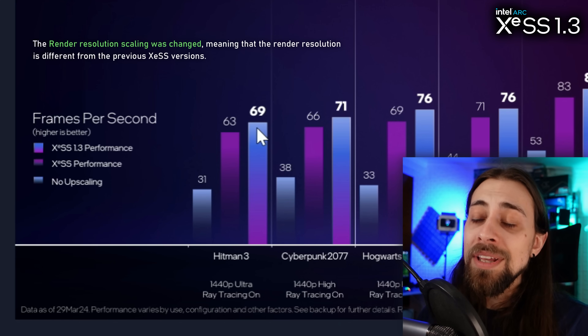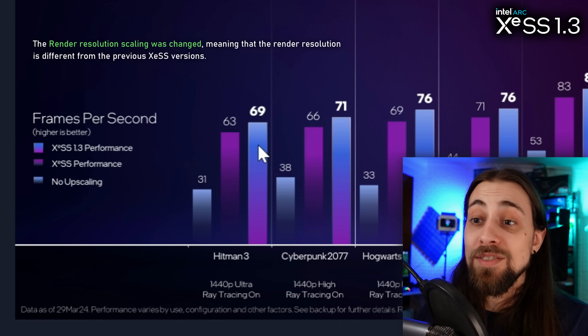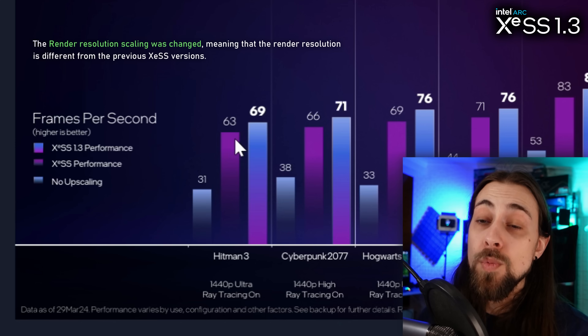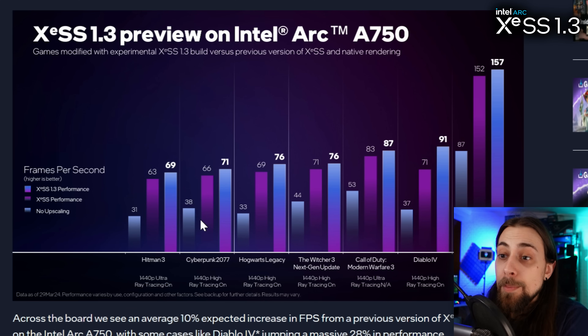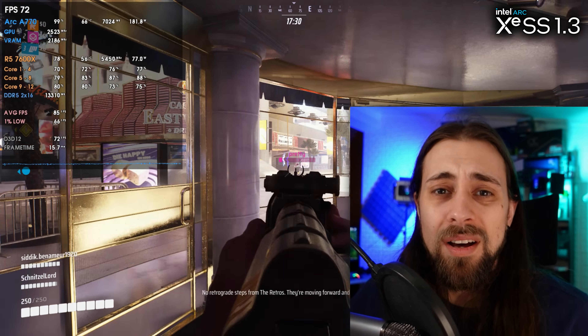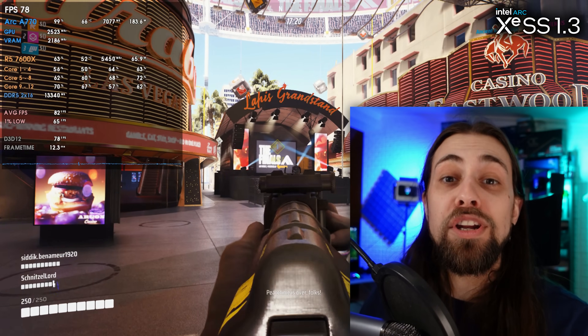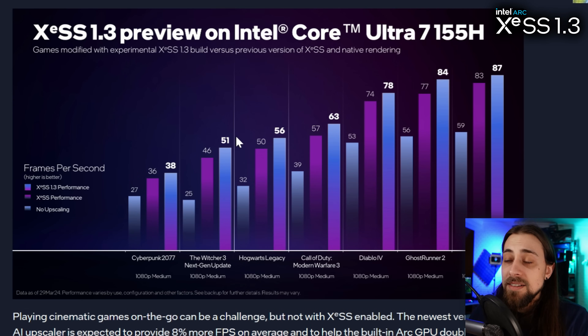The render resolution in performance mode with previous XeSS versions is not the same as performance mode with XeSS 1.3 — I believe 1.3's render resolution is lower, which is why we're getting more fps. On Cyberpunk we go from 66 to 71, Hogwarts Legacy from 69 to 76, The Witcher 3 from 71 to 76, and the biggest difference is Diablo 4 going from 71 to 91 fps — about 20 fps more, a really big difference. But if the render resolution isn't the same, it doesn't mean as much performance-wise.